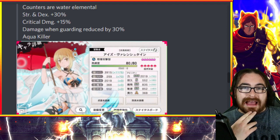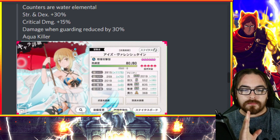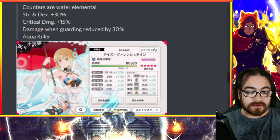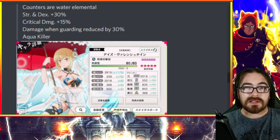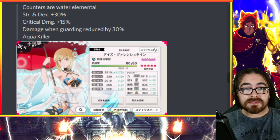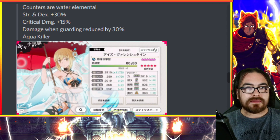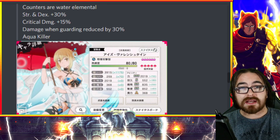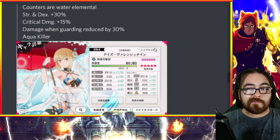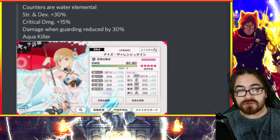We have banners. Straight off the bat, before reviewing each unit, the fact that they are dropping two free unit banners immediately after anniversary and immediately before season three comes out should let you know these are probably bait banners. But we're gonna review the units anyway because one or two of these units may be essential to your account.